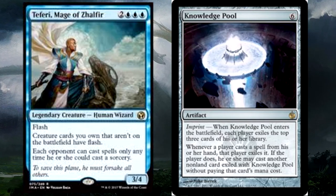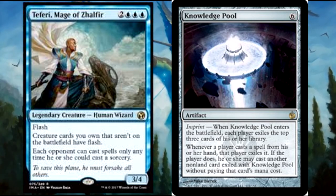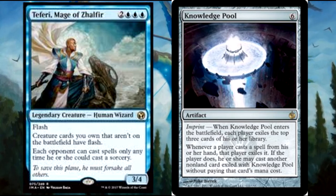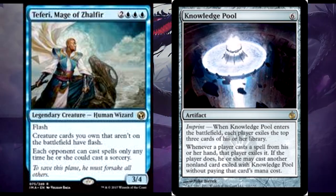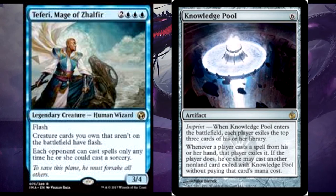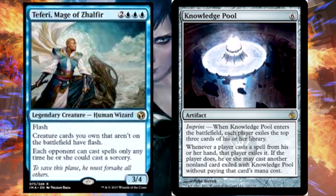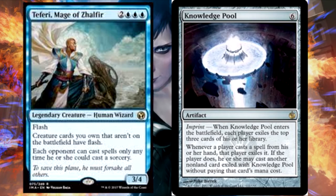There is also a lockdown in the deck: Teferi plus Knowledge Pool. With Teferi, opponents can't cast spells at instant speed; Knowledge Pool forces them to cast at instant speed. So you're the only one who can cast spells — they basically have to kill you with what's already on board. Otherwise it's a win con via your opponents giving up. Two cards, pretty simple combo.